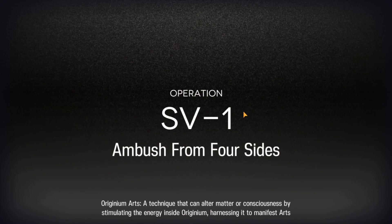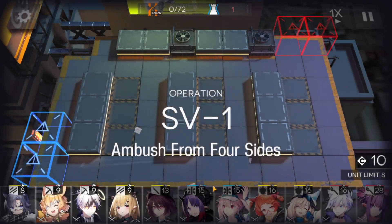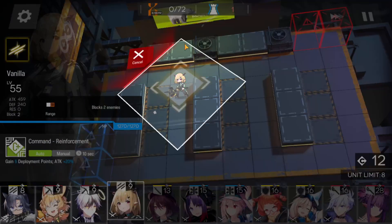The squad is that — really, really simple to make. Just two vanguards and two snipers, one medic, two defenders. This is the core.